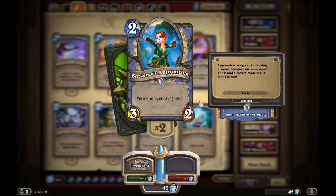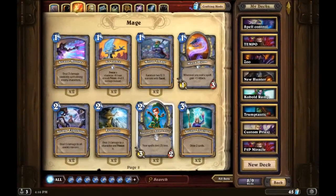Sorcerer's Apprentice — you could say it's a must-have. In a spell deck it's great because your spells cost one less, and in an aggro deck it's still a 3/2 for two mana, which is pretty good, and your spells still cost one less.